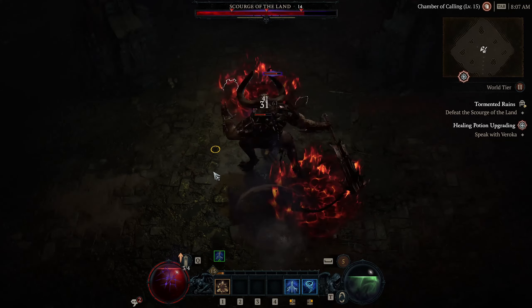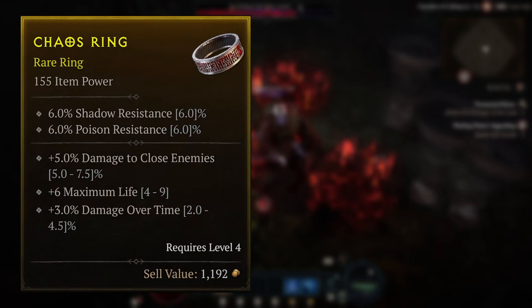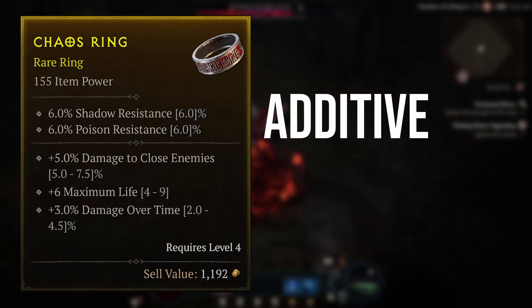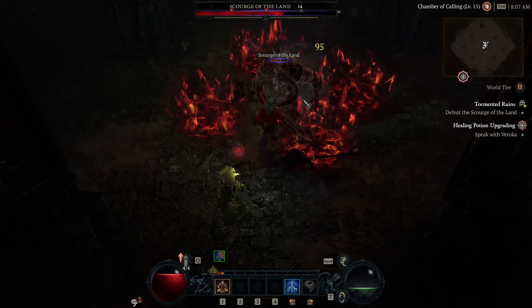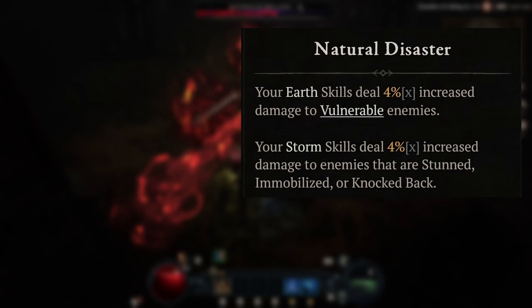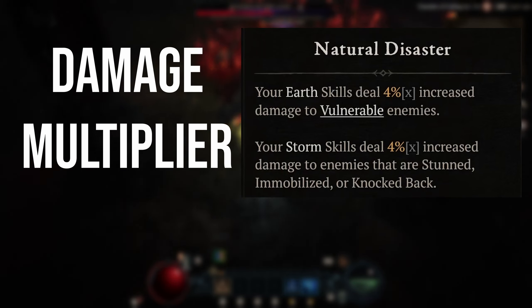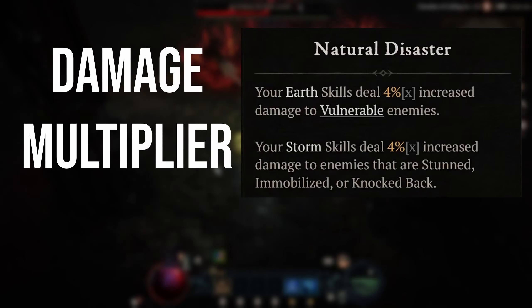The final point to note is that damage modifiers on weapons and skills, where it shows as a plus and then a percentage, it is an additive multiplier — that percentage is added to other percentages. Where it's an x or a times symbol before the percentage, then that means it is multiplicative, which is a multiplier. So if it says times 10%, then to get the damage number, you would times it by 1.1, which is an additional 10%.